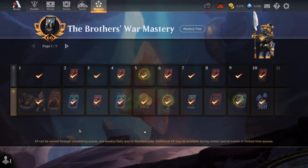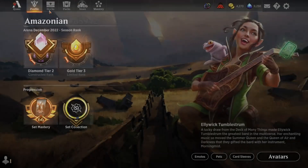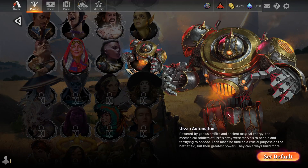Each mastery pass typically includes at least one avatar. You can see right now in the Brothers War mastery pass there's the Urzan Automaton avatar on the upgraded pass. If we head over to the profile page, clicking on avatars, since I do have that upgraded mastery pass, there's the Urzan Automaton right there.